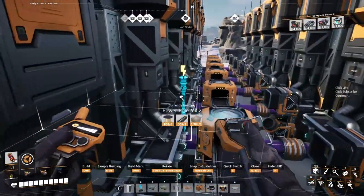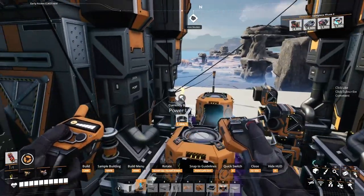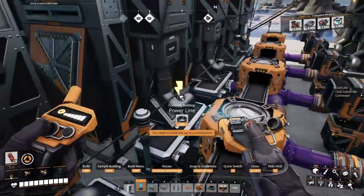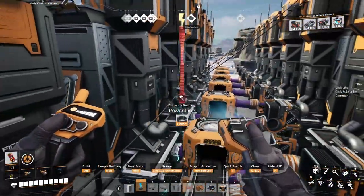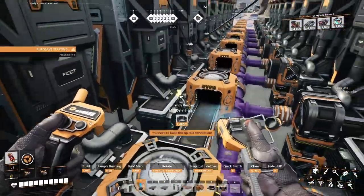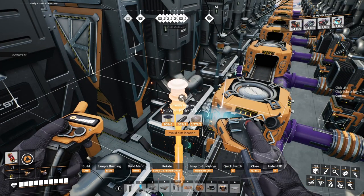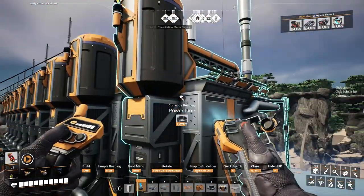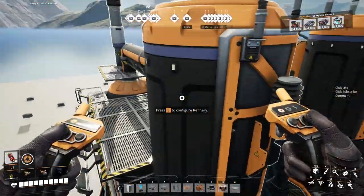If I just upgrade all these to power twos I can then just run them opposite. You're meant to be a power two — thank you. This is the end of the line. You've already got one, so I don't need that power line there at all because you can cover that one. All right, there's one bank of ten sorted.